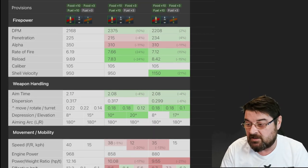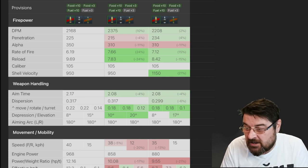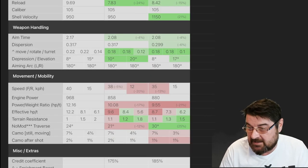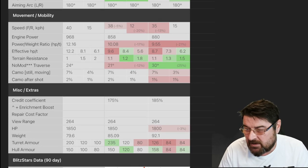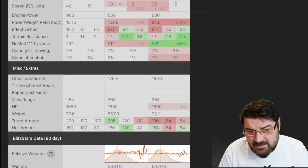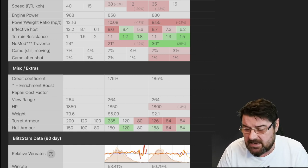The aim time is worse, the dispersion is the same as the E75 TS but not as good as the Louvre, its movement is not as good, and the gun depression and elevation are not as good either. The speed and power-to-weight ratio are marginally better, and camo is better, but it has the same hit points as the E75 TS because it's basically a re-skinned E75 TS.